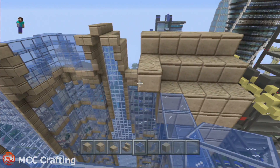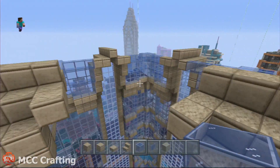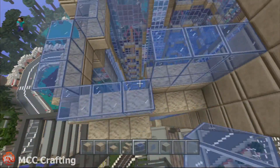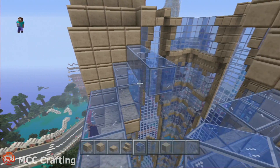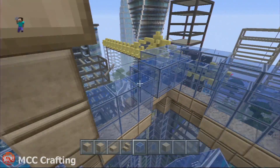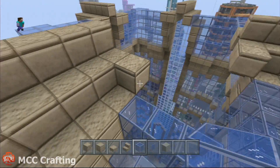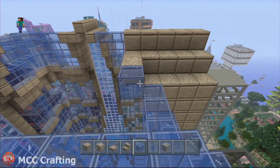Last corner to go, we're almost there guys. I suppose we could do some lighting to help light it up at night time perhaps before we finish the tutorial. Up two and in one, just repeating everything we've just done, all the way around. That was the beauty of this building actually — it's the same all the way around. It's made it a nice easy build and a nice quick easy tutorial.